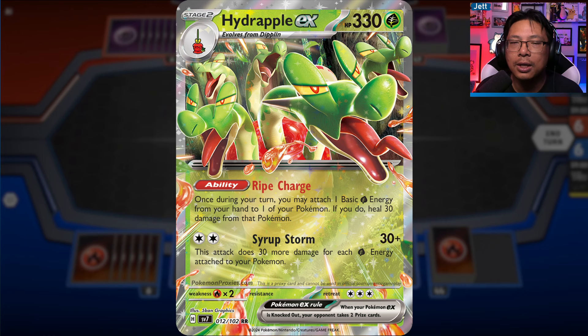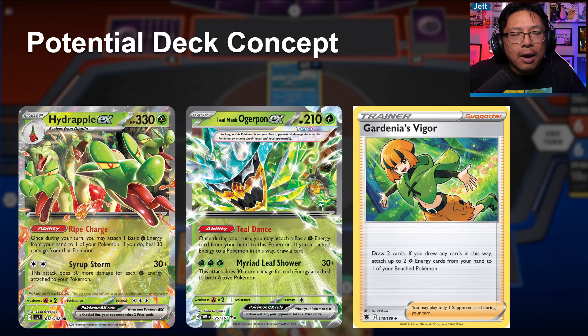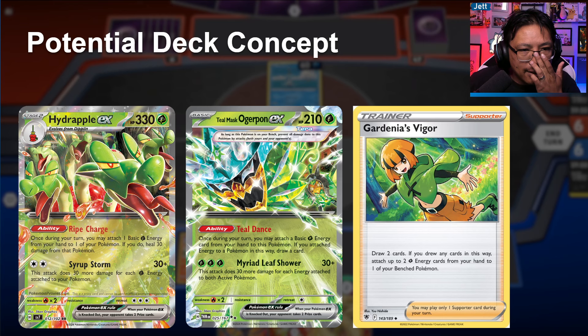Its attack Syrup Storm for two Colorless energy does 30 damage plus 30 more for each Grass energy attached to your Pokémon. If we pair this with Teal Mask Ogerpon, which accelerates Grass energy to itself while drawing cards, and then Hydrapple accelerates energy to itself, and play something like Gardenia's Vigor to draw two cards and accelerate up to two more Grass energy, Syrup Storm can do potentially massive numbers. I think Hydrapple EX is going to be an absolute monster in the mid to late game, and for Grass-type decks that haven't had a really good deck in a long time, I am all for Hydrapple filling that spot.